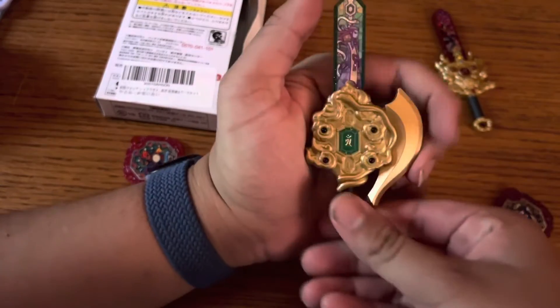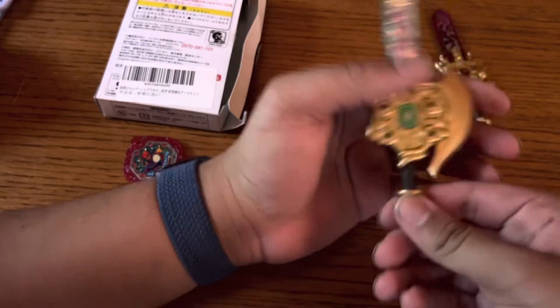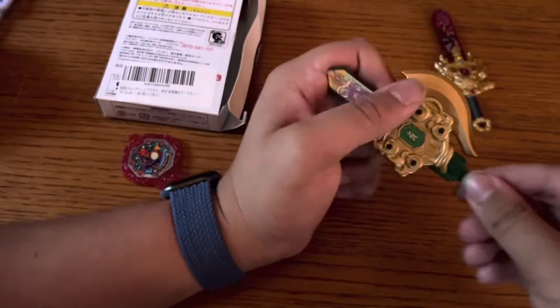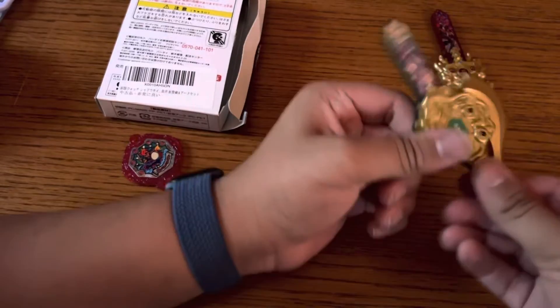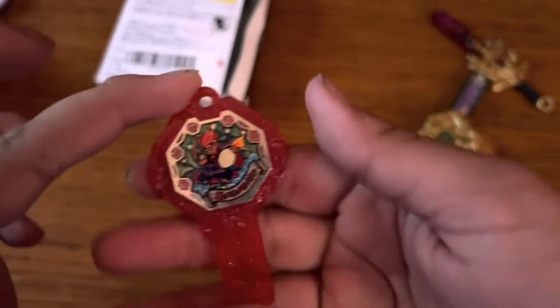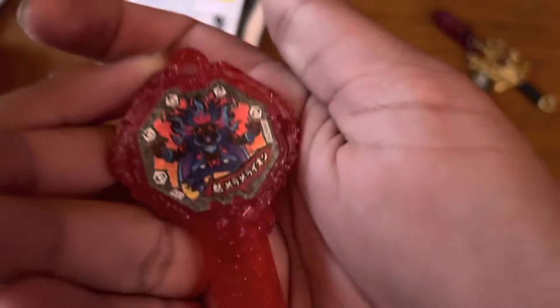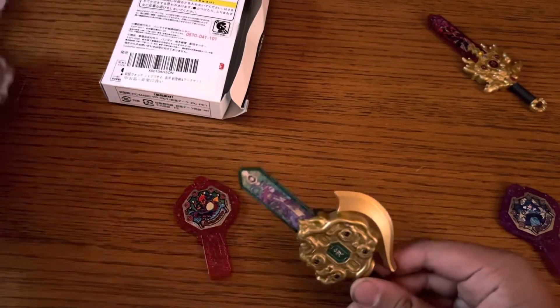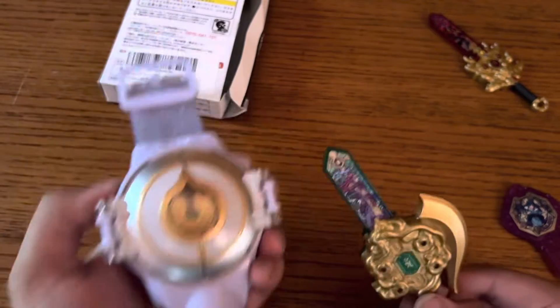Here's the Genbu Hotengfu. It's green, and it's called 'Fu' because it can turn into an axe. Here's the shadow side. I think I may have shown this off in the other video. Now let's test them out with the Yokai Watch Elder version.